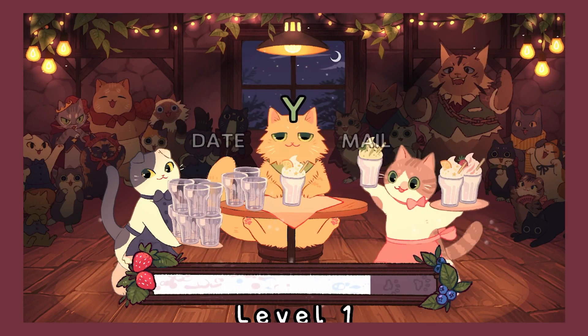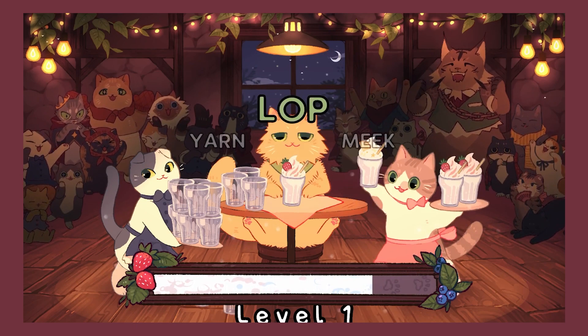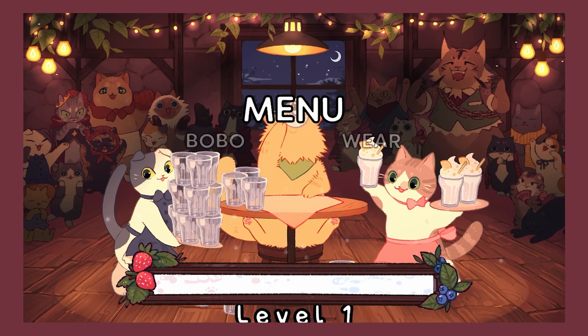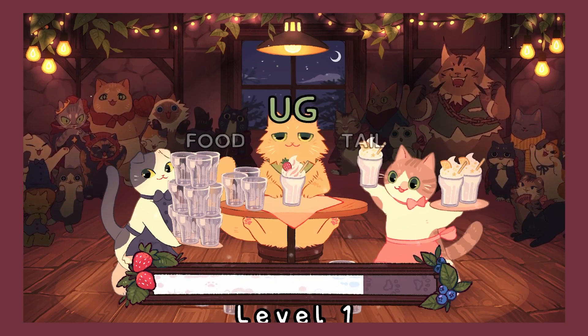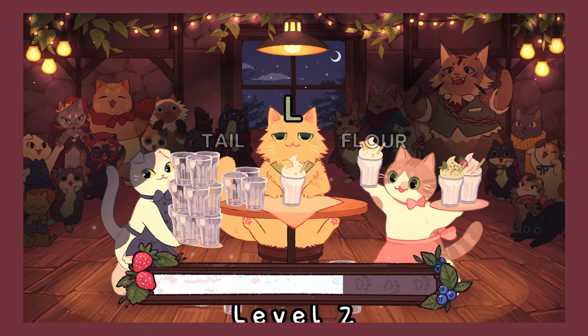Do I have to say every word that I type? It helps me think, okay? I can't just say it in my brain. I don't have an inner monologue — that's wrong, I actually do, but it just helps me to say it. Does it help you to say things when you type? This is a cozy game, by the way. Are you cozy? I'm very cozy. So cozy. My socks are warm, my jacket is snug. And my tail is good — I don't have a tail.